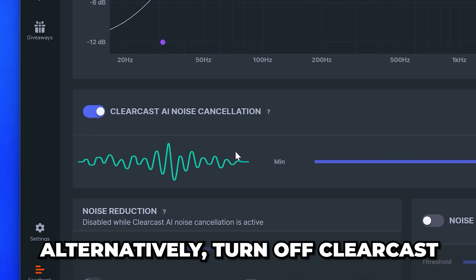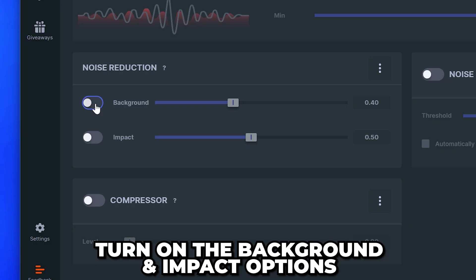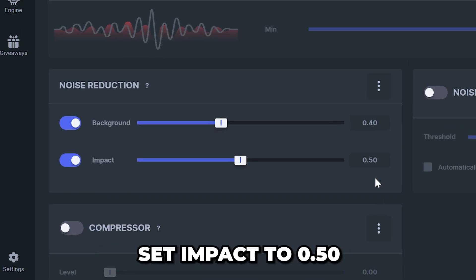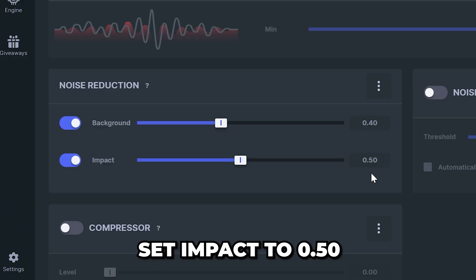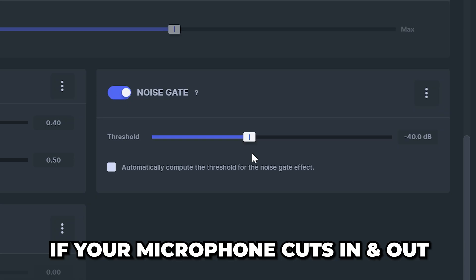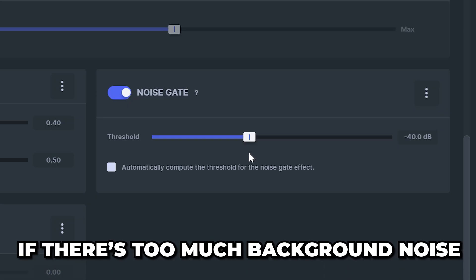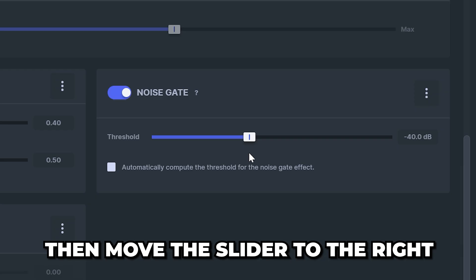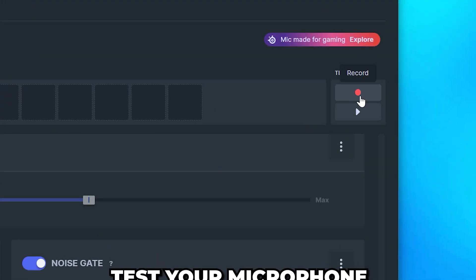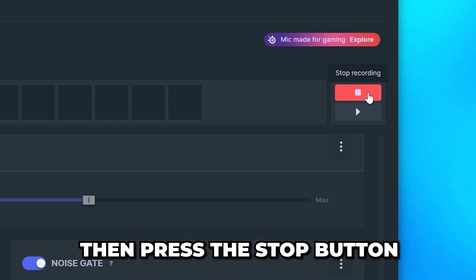If you're using a headset microphone or moving closer doesn't work, move the slider to the left. Alternatively, turn off Clear Cast, go down to the noise reduction settings, and turn on the Background and Impact options. Set Background to 0.40 and Impact to 0.50. Turn on Noise Gate and set it to -40. If your mic cuts in and out, move the slider to the left; if there's too much background noise, move the slider slightly to the right. Go down and turn off the Compressor setting.